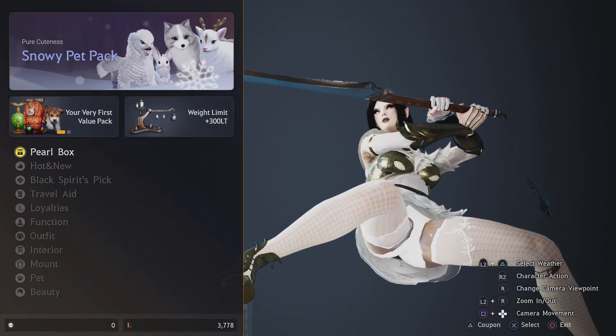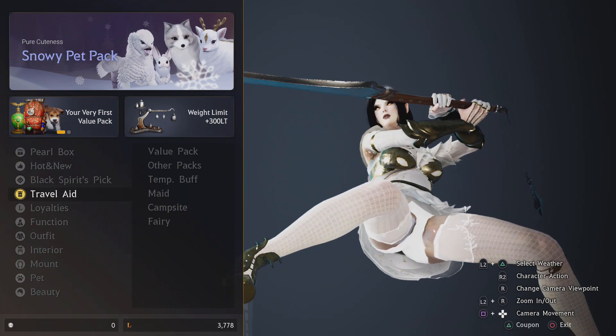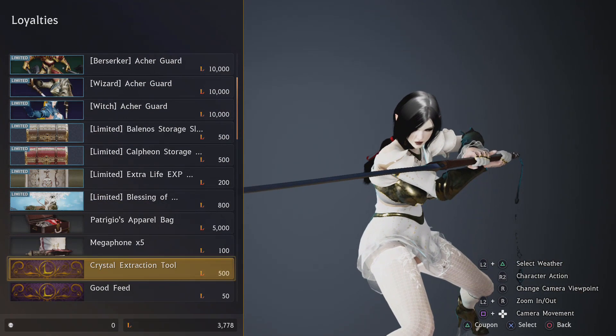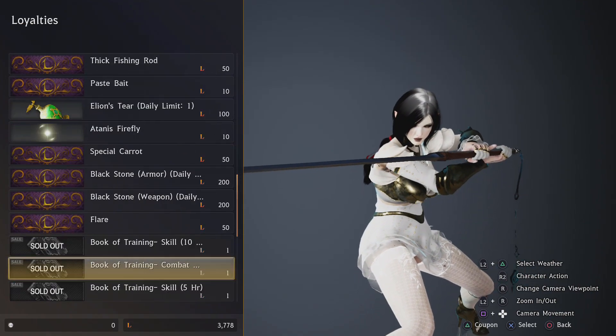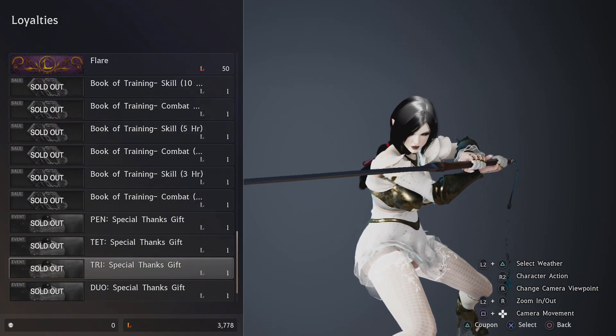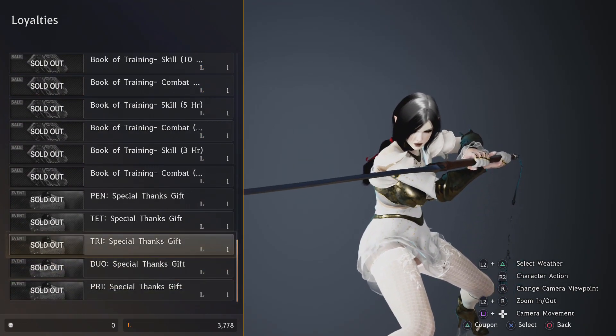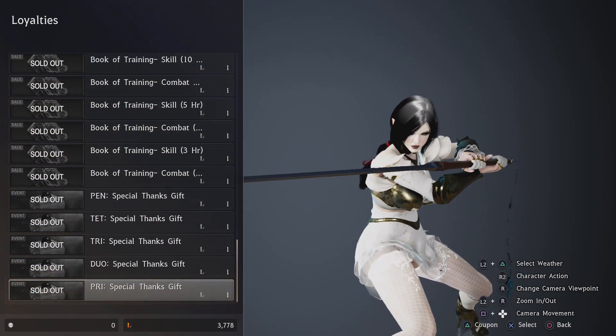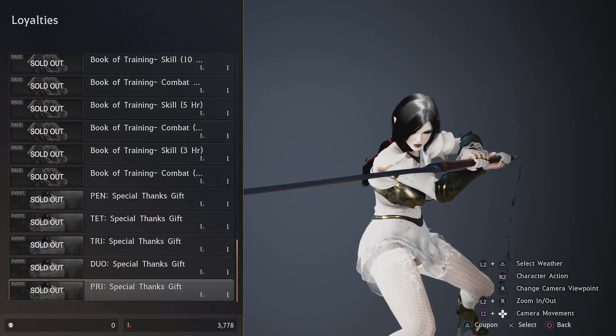My final tip: when you're at the pearl shop, once in a while go to Loyalties and scroll all the way down until you see a loyalty item that costs one loyalty. These are always worth purchasing — you get some good stuff, and it's random every event. I think they appear every event. You can only buy them once, but as you can see I got a lot of things this time, and it's pretty awesome.